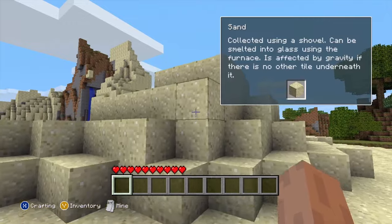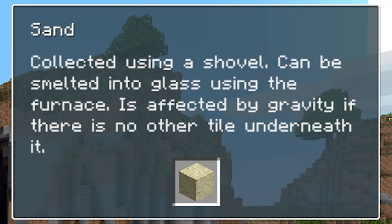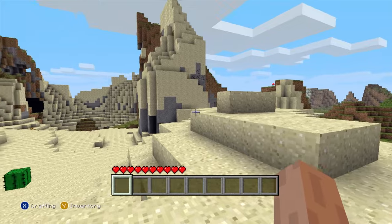It's a lot steeper than most of the hills are nowadays in Minecraft. Look at the tips — 'Collected using a shovel, can be smelted into glass.' I miss having tips. I remember when I first played Java Edition I had no idea what I was doing because they don't tell you anything.